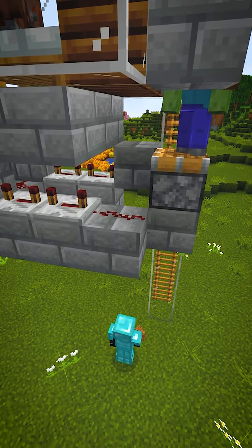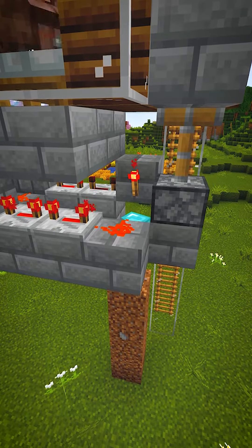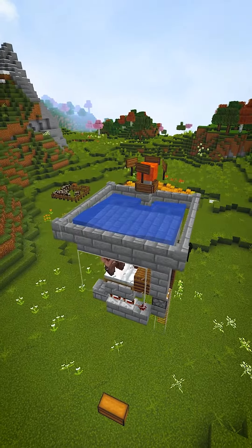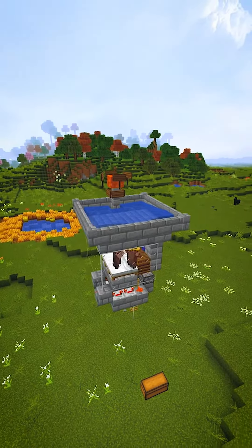Last but not least, make this unemployed farm start working by placing a redstone torch right in front of the piston. The zombie should go up and down, occasionally scaring the villagers, which will spawn an iron golem who will die faster than he can say...